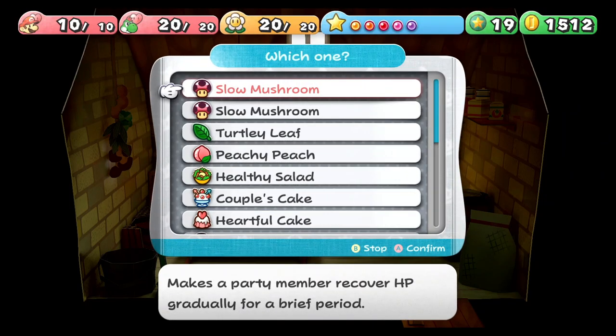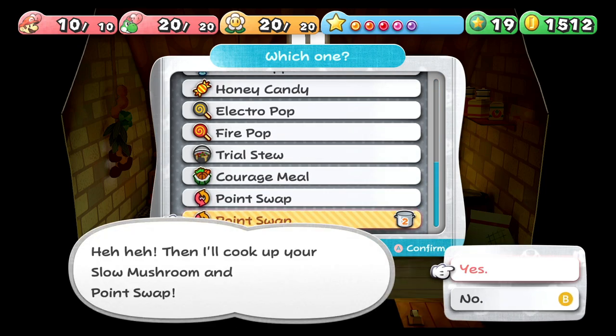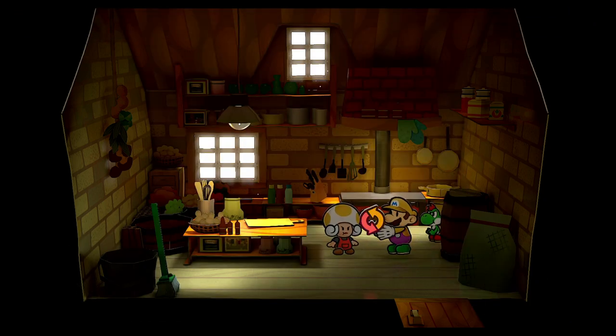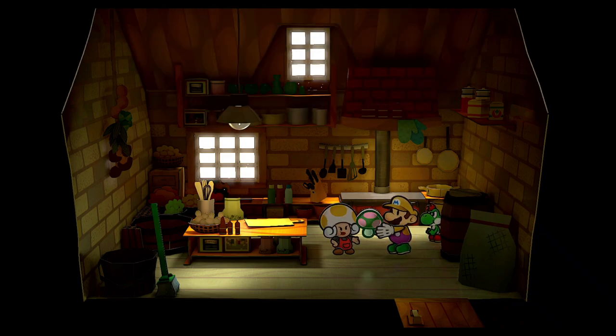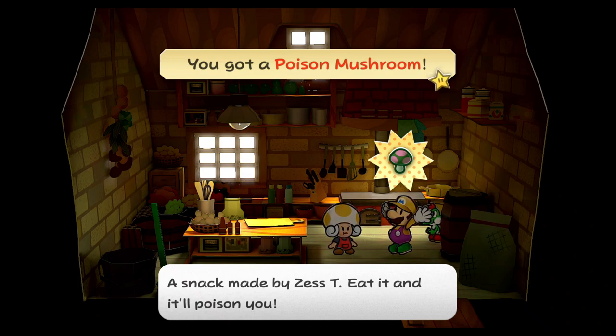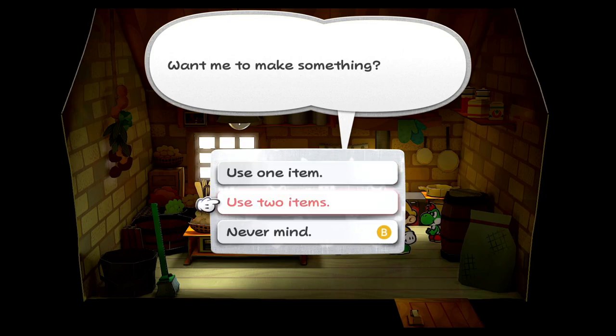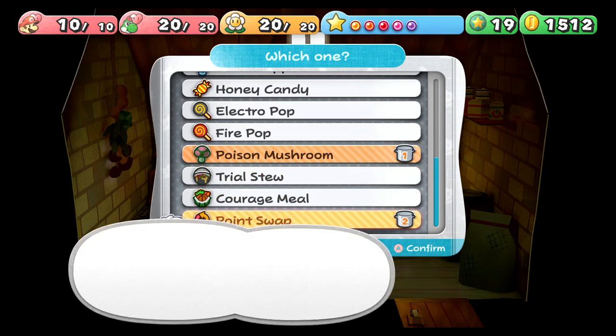If anybody's watching and wondering how I know what all these recipes are — I made an app that you can go on to itch.io, I'll probably have the link in the description. I talked about it in my other playthrough of this game. I made it mostly for the recipes in this game because I always forget what recipes are for what, so I made a little guide app that lets you check out items, star pieces, shine sprites, cooking badges, and all the titles for enemies in the game.